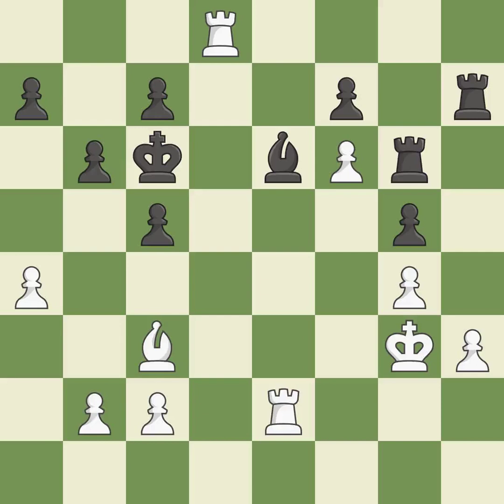Although white is still in a superior position, they have lost their winning edge. The rooks are strategically doubled and forcefully combined on the file.